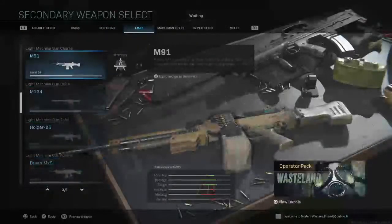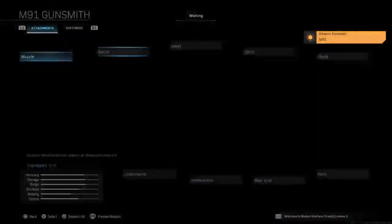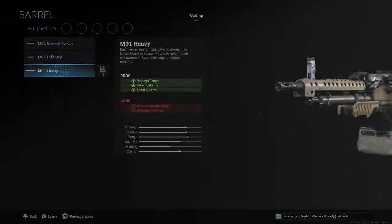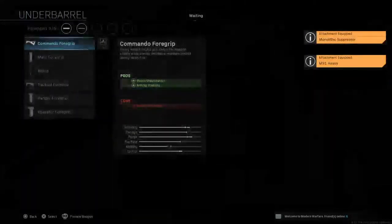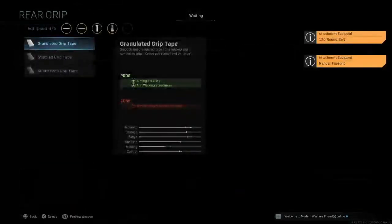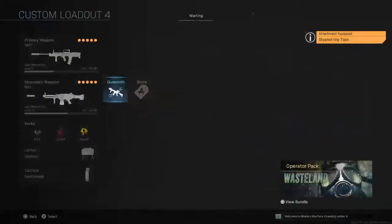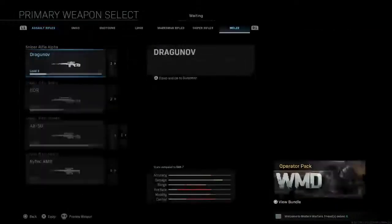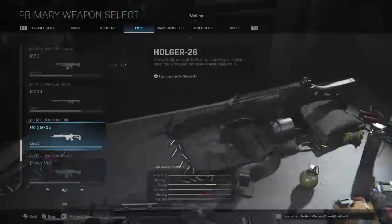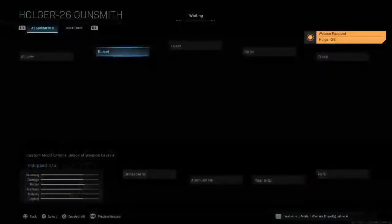Next light machine gun, I'm going with the M91. Monolithic Suppressor, Ranger Foregrip, 120-round ammunition, Stippled Grip Tape. There you go.